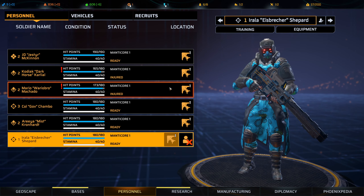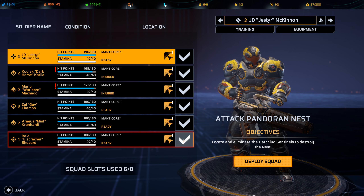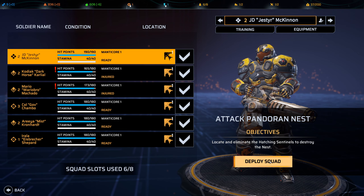Suffice to say we're equipped and ready to go in. This is going to be our first Nest mission — we just need to find the hatching sentinels and destroy them. It's going to be continuous enemy reinforcements, so without further ado, let's send the team in.